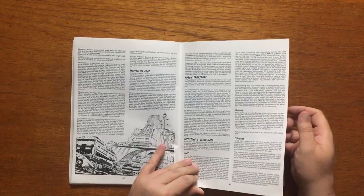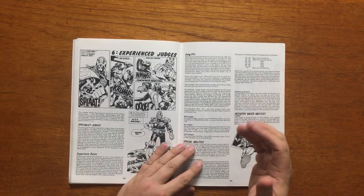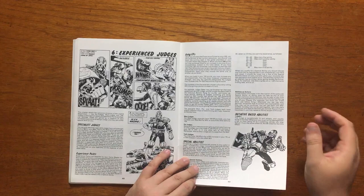This chapter also gives the all-important information on arresting and sentencing, including a list of typical sentences that perps can expect for their crimes. It also goes on to detail the Justice Department and how it runs, and also the Sector House.